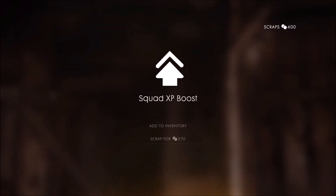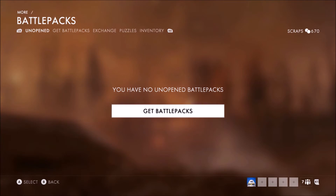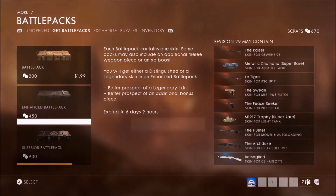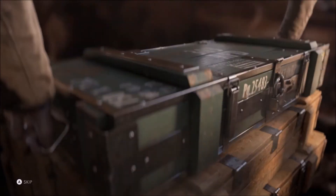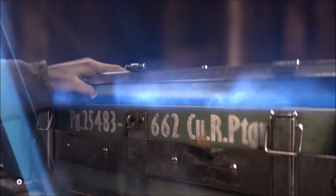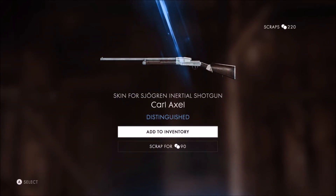A squad - why? Let's get some points out of here. I'm going all in, I just wasted like 3k points - I went all in. Enhanced, let's go, there's nothing I can lose other than my points. Something good please. Okay it's new - the Carl, the Carl Axle. How do you pronounce that? A skin for the... alright.